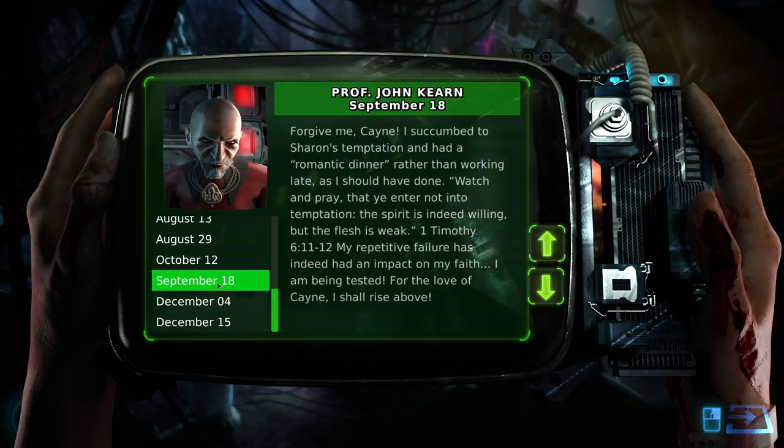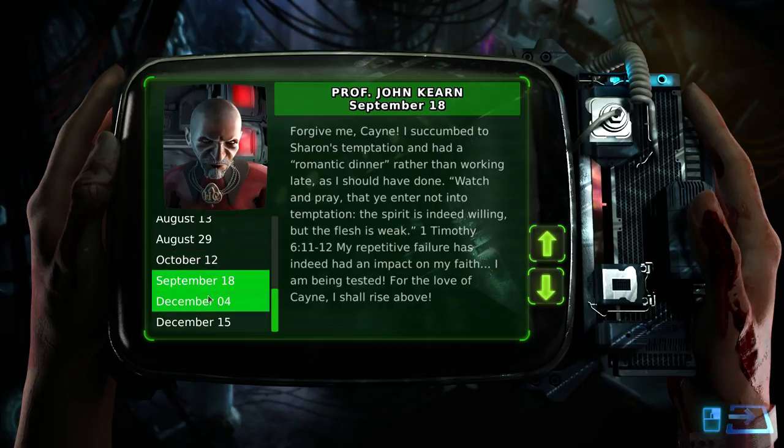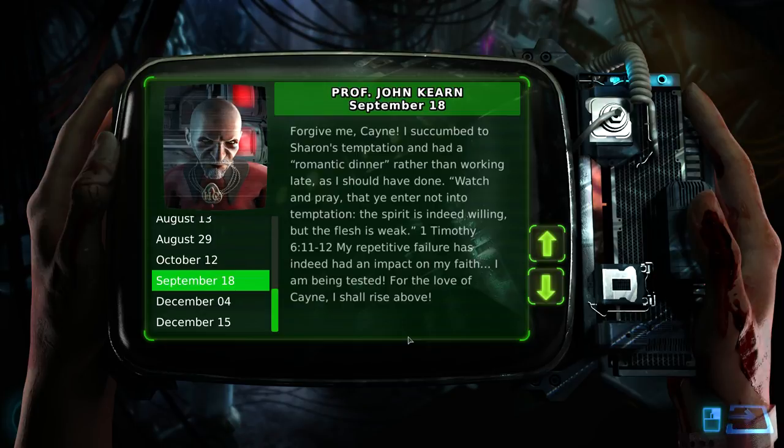'September 18th.' Wait, those are out of order — August, September, October, December. What? 'Forgive me, Cain. I succumbed to Sharon's temptation and had a romantic dinner rather than working late, as I should have done. Watch and pray, and ye enter not into temptation. The spirit is indeed willing, but the flesh is weak.' I did not know that 'the spirit is willing but the flesh is weak' was a quote from the Bible. But now I know. 'My repetitive failure has indeed had an impact on my faith. I am being tested. For the love of Cain, I shall rise above.'